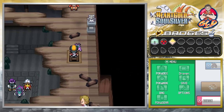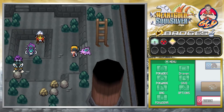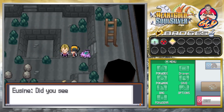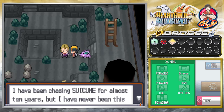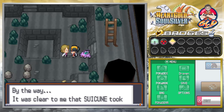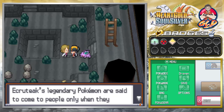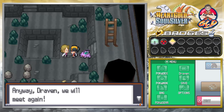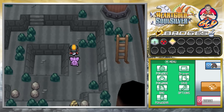We cross into the deeper area of the Burnt Tower and trigger the legendary beasts event. The three legendary beasts look at us and run — Entei runs, but Suicune pauses as if it recognizes us. Eusine is amazed: 'Suicune ran like a blur right in front of my eyes. I've been chasing Suicune for almost 10 years but never been this close. It was clear to me that Suicune took notice of your presence.' He vows to meet us again.